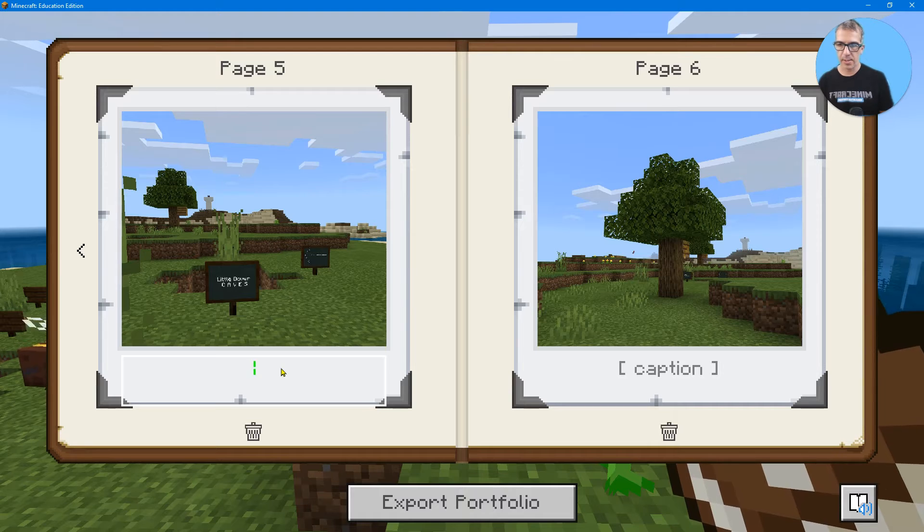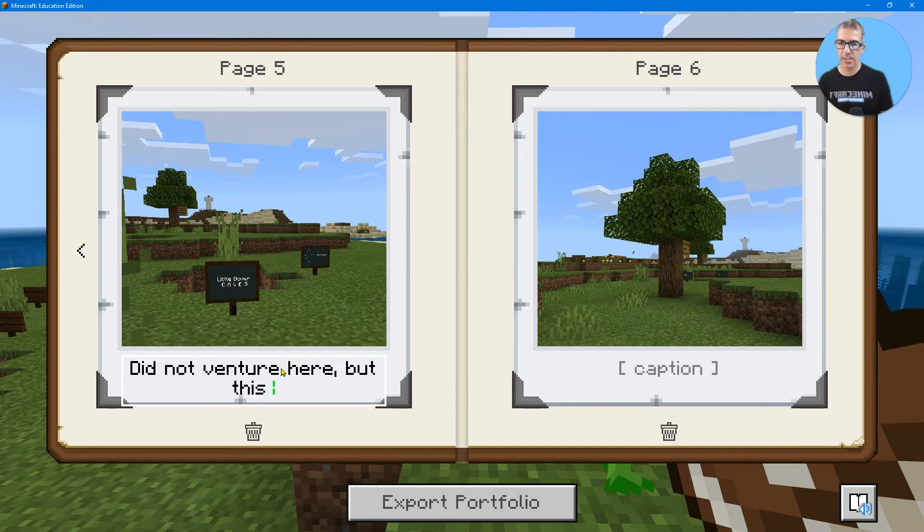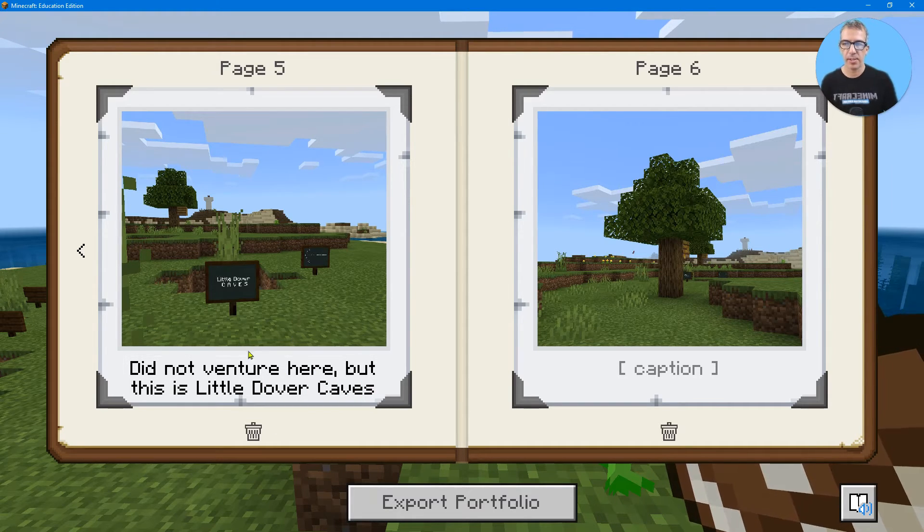And I could say 'did not venture here, but this is little Dover caves.' Notice how much I wrote there — you can fit a lot. And the last one is 'tree with beehive.'